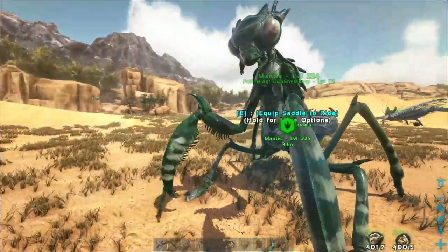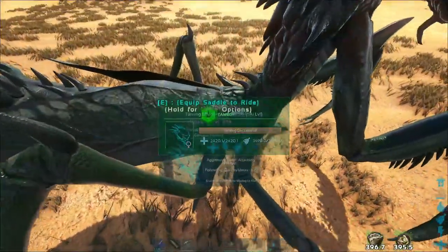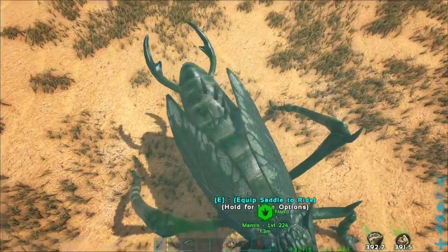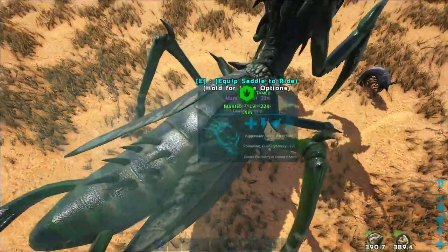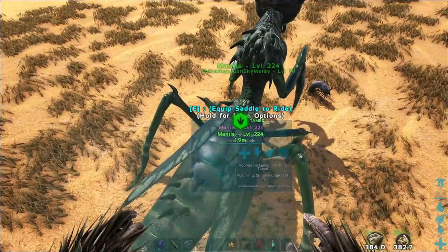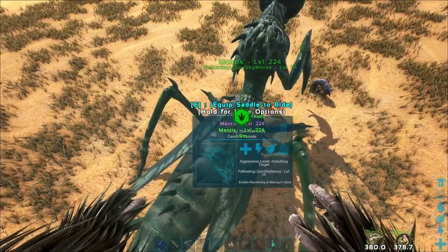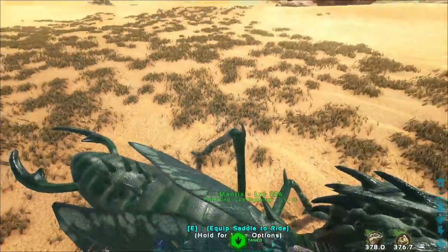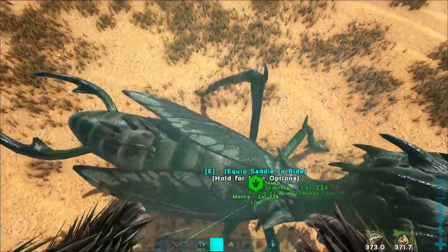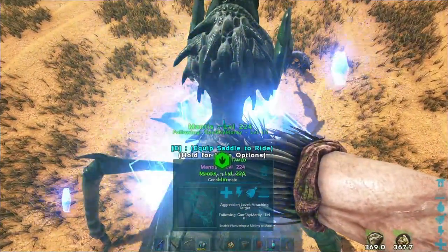That is awesome, you look good - you came out with greens! I really want to get one with white and pink on it. The closest I could naturally get is like a gray and red - that's the closest to pink and white on these mantises naturally. But I could throw them in the event colors and hope that we get one that spawns with those colors.